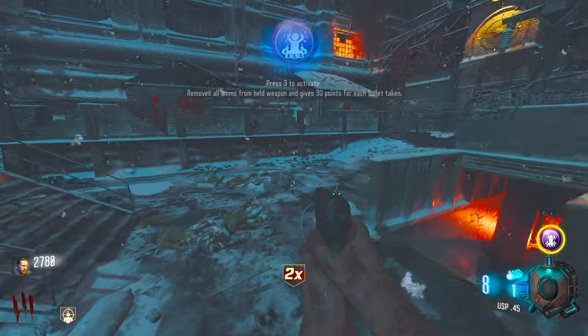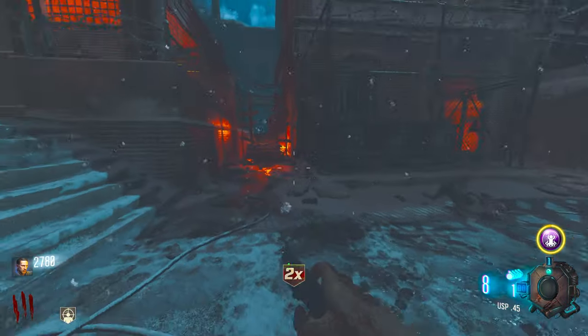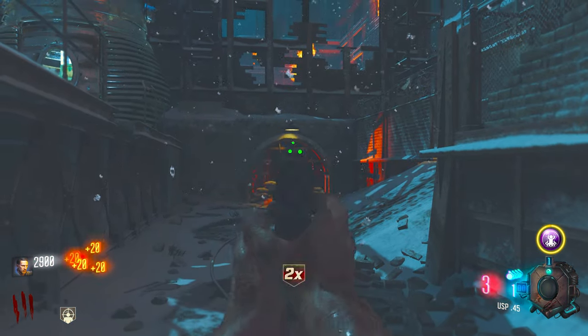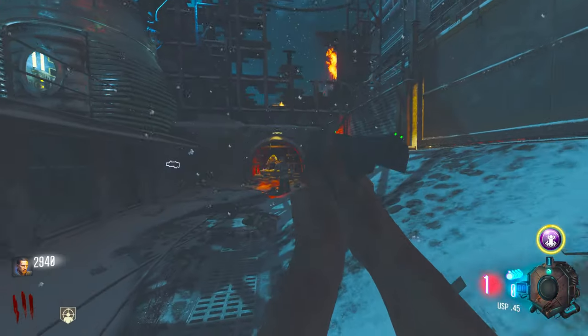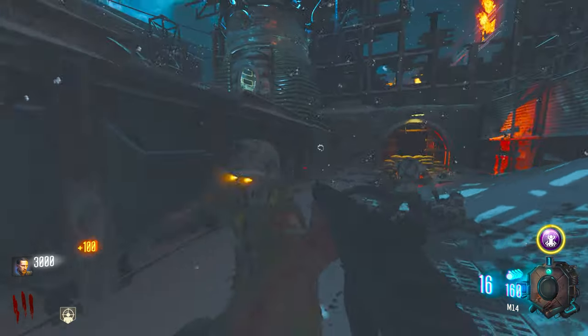Do not give me Mule Kick though — and it gave me Dead Shot, I'll take it. Removes all ammo held from weapons but gives all the points. Yeah, I don't think that's really worth it, I've literally got nine bullets. How come no zombies spawn whenever I get a Double Points? And the M14 — I forgot it's not the actual Shieva because of the mod.